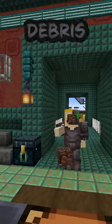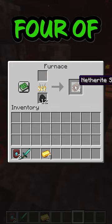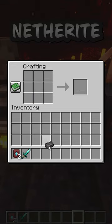You'll need at least four ancient debris to turn any piece of diamond armor, weapon, or tool into the Netherite equivalent. Smelt your ancient debris and then take four of the produced Netherite scraps over to the crafting table with four gold bars. This will allow you to make a Netherite ingot.